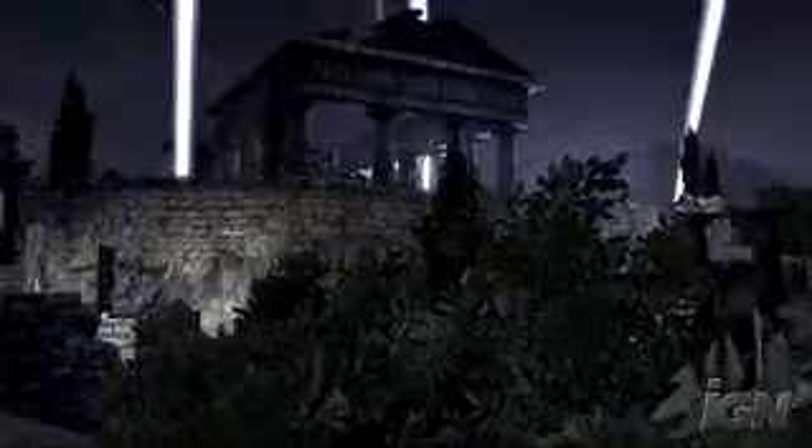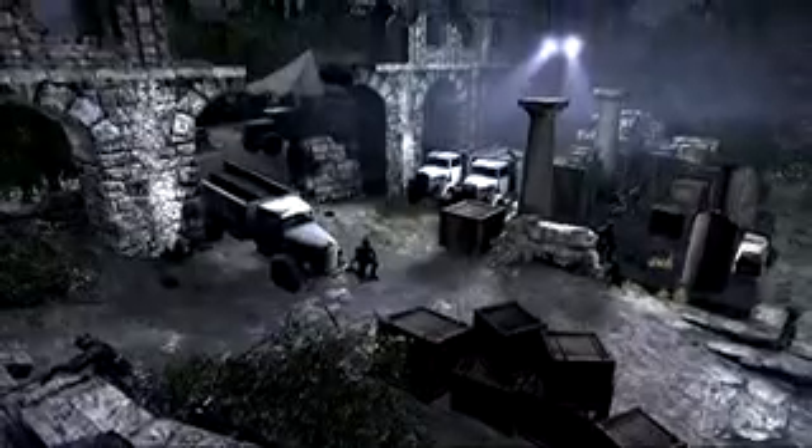This is the 2,500-year-old archaeological ruins at Paestum, Italy, site of an 82nd Airborne drop in Operation Avalanche. While the Allies are coming from the sky, the Axis is coming from here.